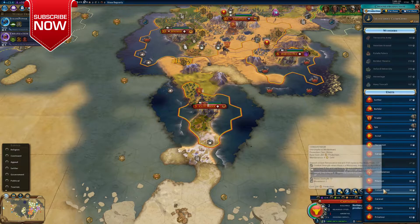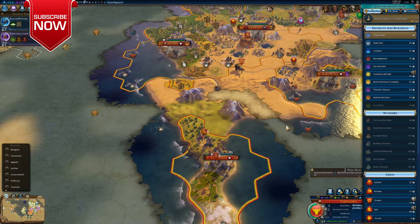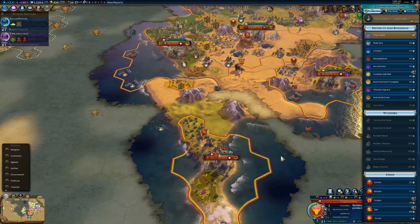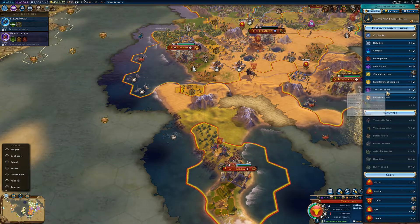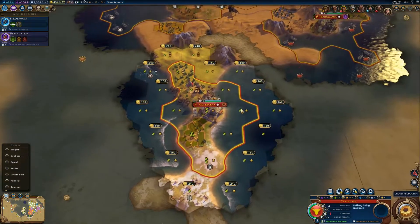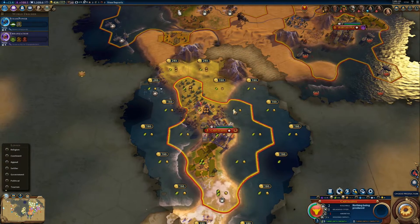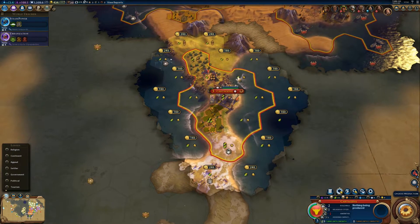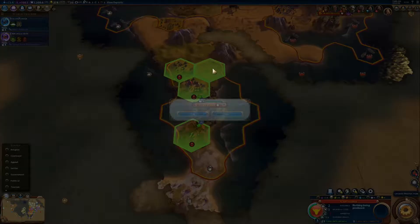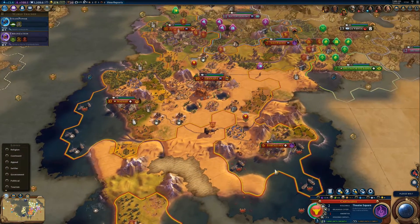And Cartagena — what can I do in Cartagena? I really needed a theatre square, didn't I? Although with such low production it's going to be a bit hard. I'm going to need one of the traders down here at Cartagena sending food. So I'm just going to get a theatre district. I wish I could just plop it down there — because here we could get the campus right there. So now in Cartagena we can build a theatre square here. Barcelona and Cartagena are getting their theatre squares now.